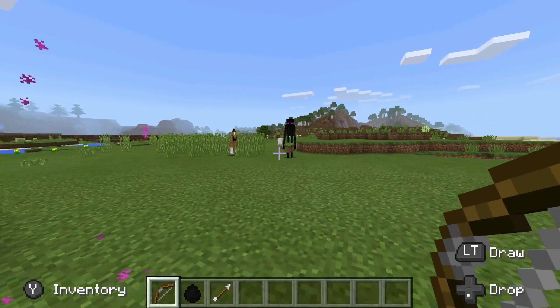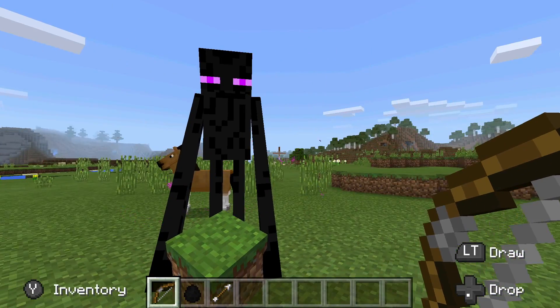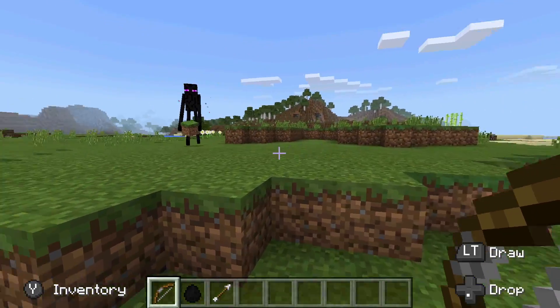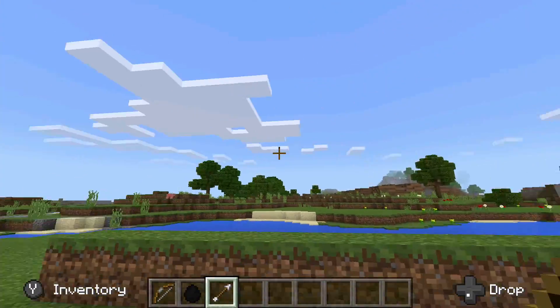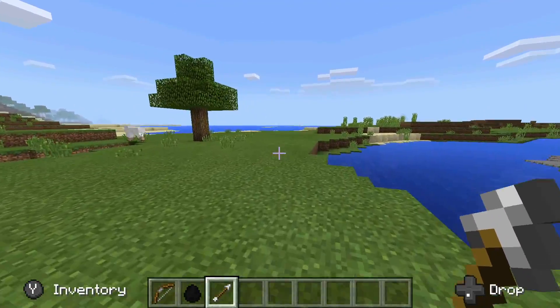One cool part about taming an enderman is that you can tell him to sit. But the only bad thing is that they cannot seem to control where they teleport, so even if they are sat down they will be teleporting all over the place, which kind of sucks. I wish you could just tell him to sit and he would stay at home, but whatever, he's still a cool guy.